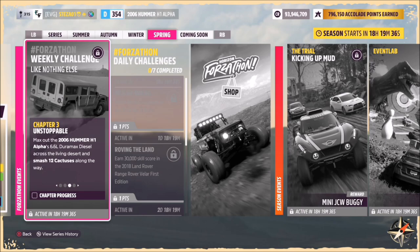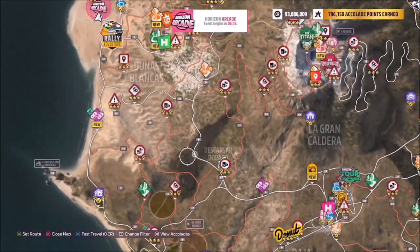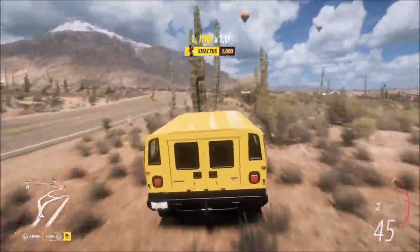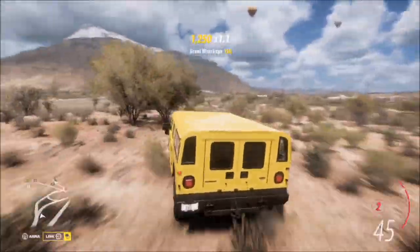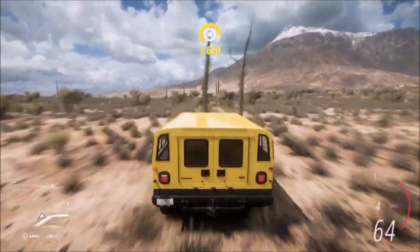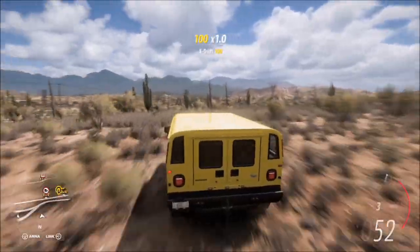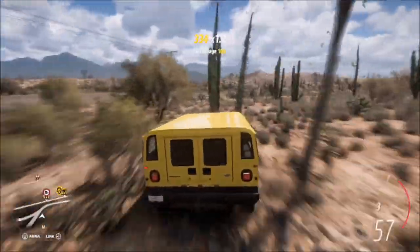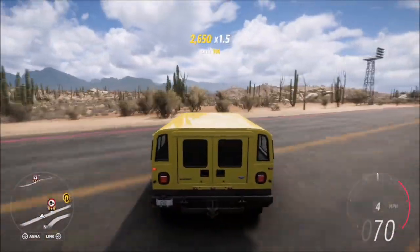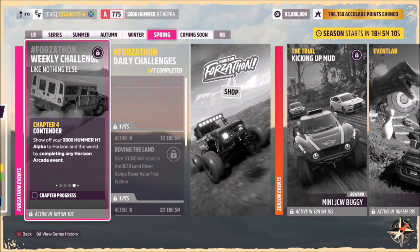The second challenge wants you to smash 12 cactuses. I'd recommend heading to the northwest of the main Horizon Festival — there are tons of cacti to smash there. You can track your progress under the Forzathon challenges menu, but I'd recommend just keep smashing until the challenge completion notification pops up. Note that not all smashes may register, so you might need to smash a few more.